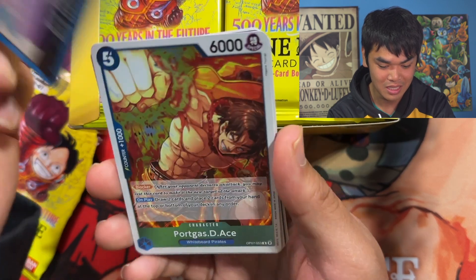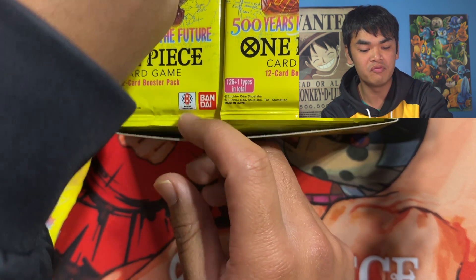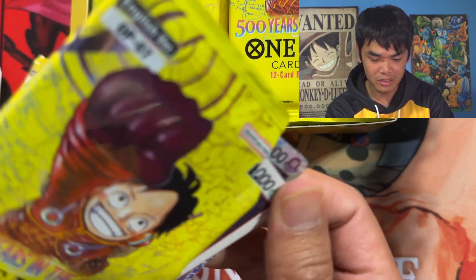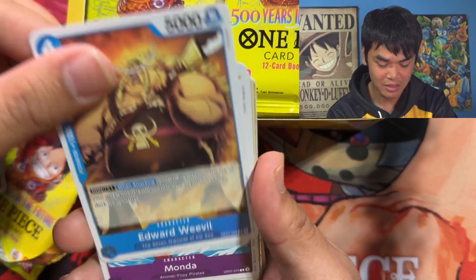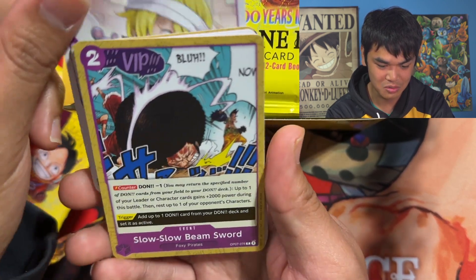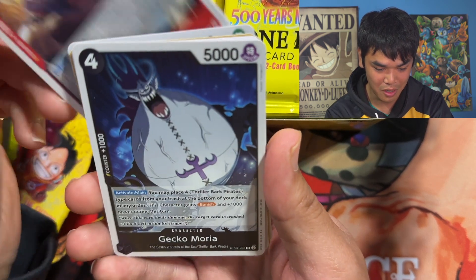I still need all the SRs from this set — I only have like seven. I did do a box opening for pre-release but I don't know if I'm going to upload that before or after this video. There's some really nice cards in this set — we got the Big Fun and the Boa Hancock leader, which is pretty nice. Not an alt art or anything, but I really like the artwork on this card.